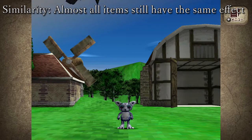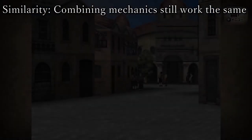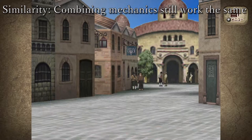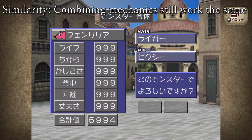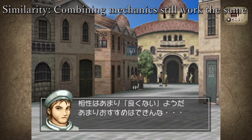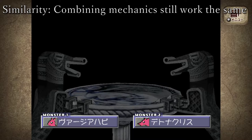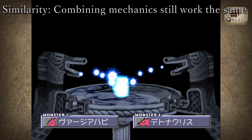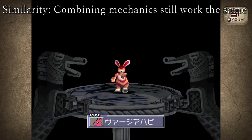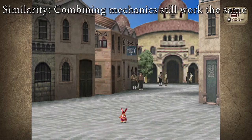There are only a couple of items that have big changes, the two of which we will actually be mentioning later in this video. The second similarity is that the combining algorithm is still the same. So if you still remember your stat gain numbers, base stats, and engineering matching stats, that'll still work here. But do take note that some monsters are reported to have different stat gains than before, such as tiger-worm now having a C in life instead of a D. The research is still ongoing and incomplete as of this video.